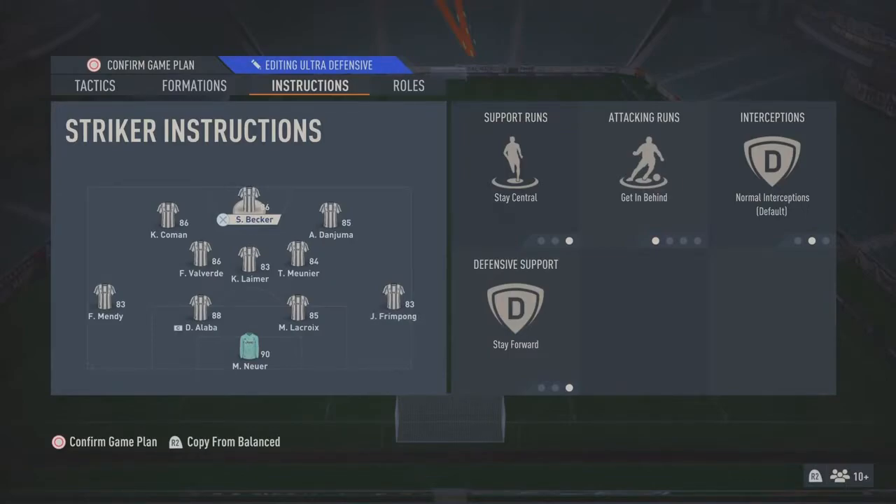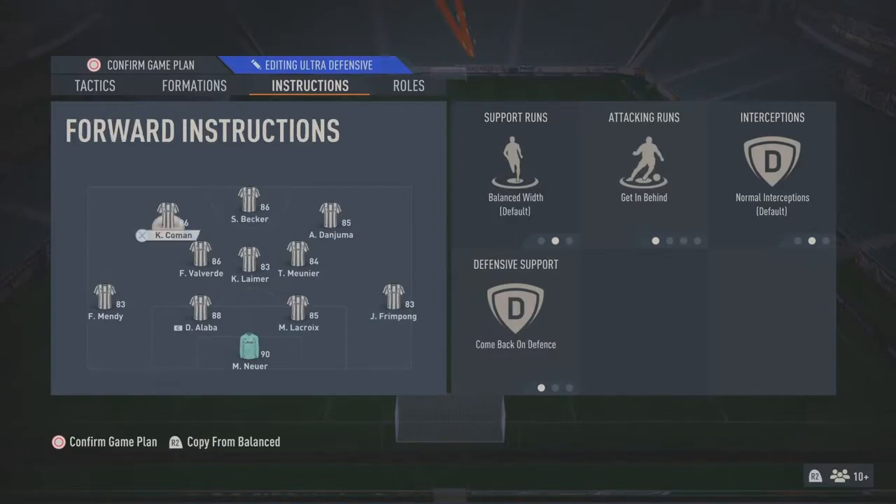Here are the player instructions. On my striker I've got stay central, get behind, and stay forward. This helps so that when you're on the counter he's already up there while the rest of the team is sitting back. On my left forward I've got balanced width, support runs, getting behind, and come back on defense - this helps overload on defense.